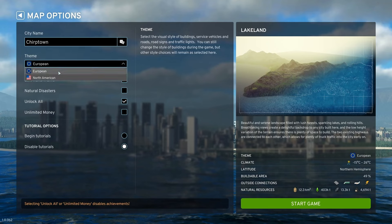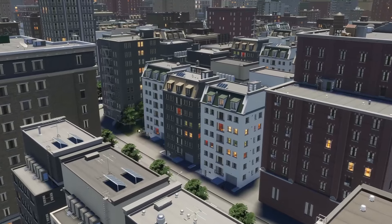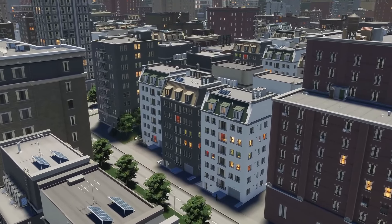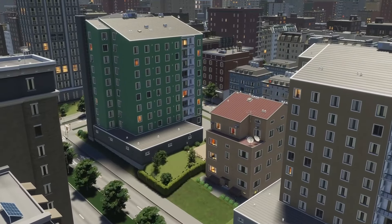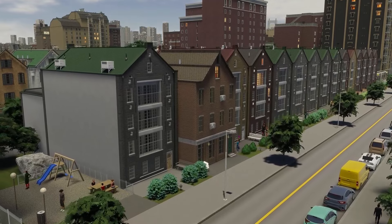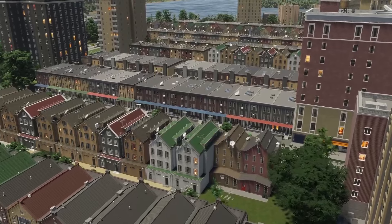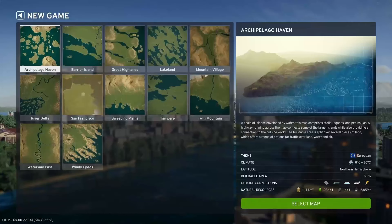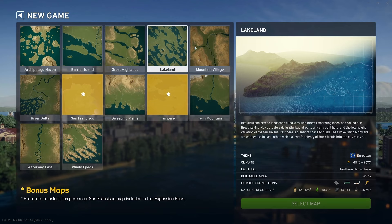There are two themes — European and North American. I love that. Themes shape the look and feel of your city, from street markings to cop cars. The biggest difference is the architectural style of residential and commercial buildings. So beautiful. You can add buildings from the other theme when zoning your city — pepper European buildings in your North American city. The theme you choose dominates the appearance of your city, and it can't be changed later.